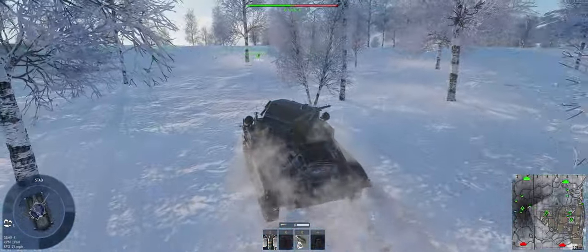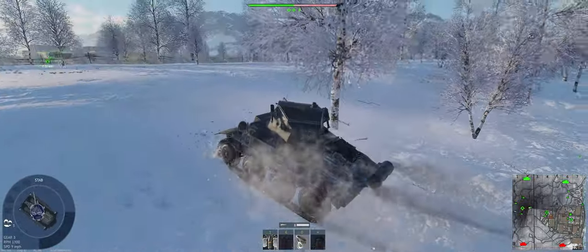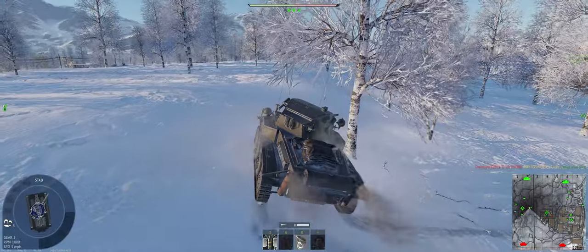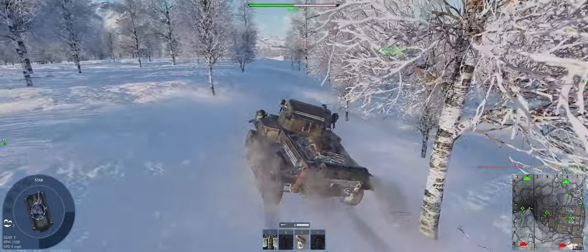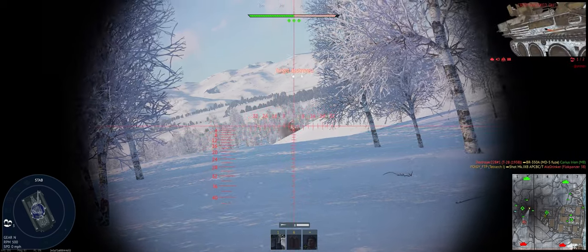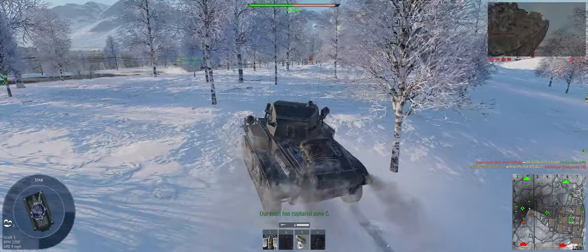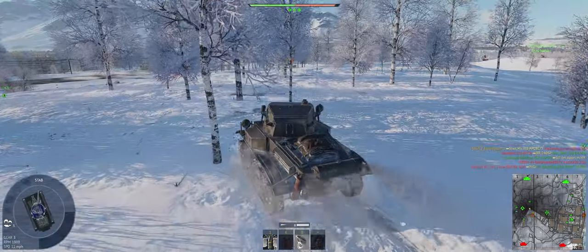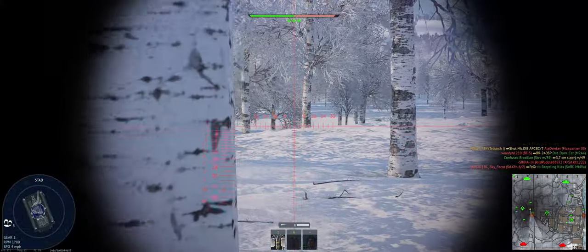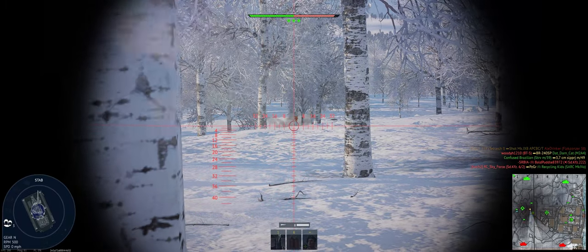Let's go up the hill — we can support Bravo and Alpha. Try not to silhouette ourselves and make it too easy on them. See you buddy. Very important to get him in one shot — those things are wrecking face at this level.